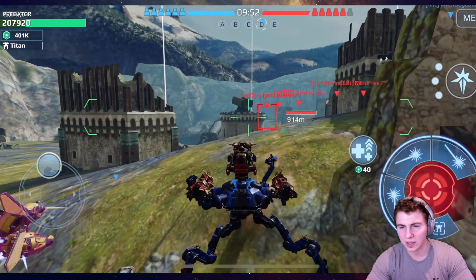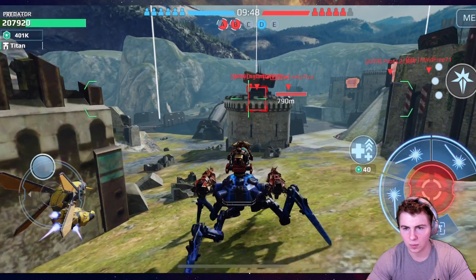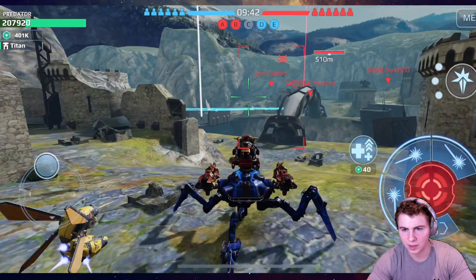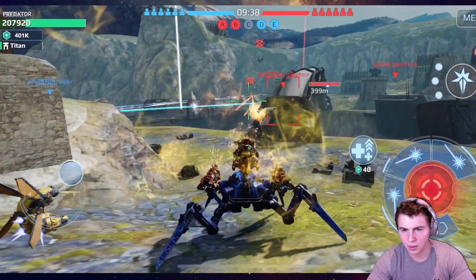All right, so here we are on the Castle map. Let's drop in the Riker first, just because it's got some speed. All right, we're moving, and our ability has a 500 meter range, and I guess our weapons have a 600 meter range — oh, missed those shots.